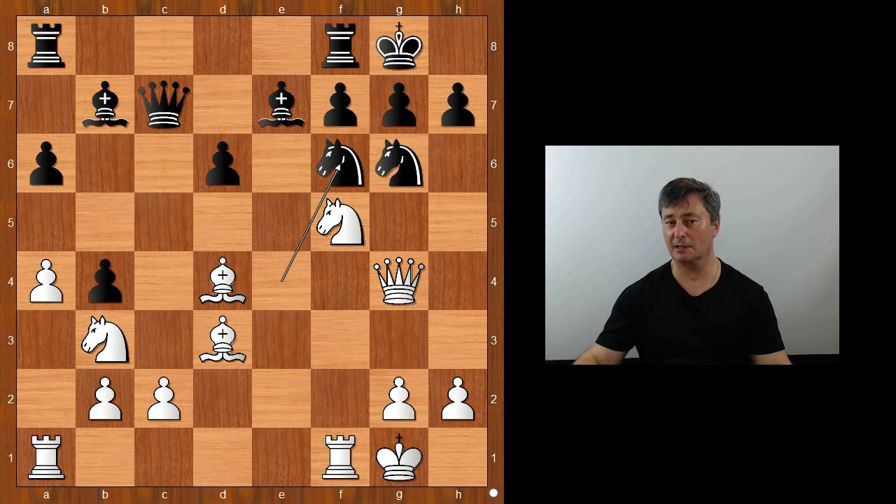Moving the Queen to a safe spot comes to mind, doesn't it? Maybe also white can play Knight takes Bishop on E7. Spassky calculated deep and hard and played the Queen to G5, walking into a discovered attack. Is this a wise move?